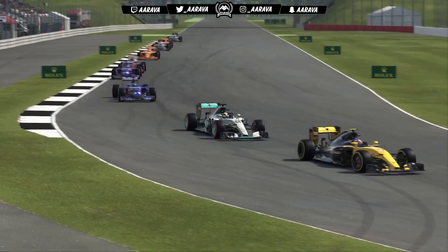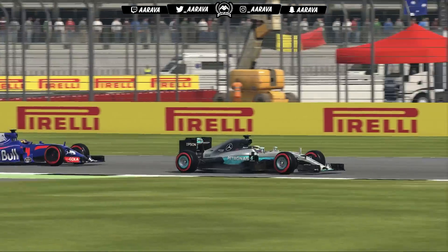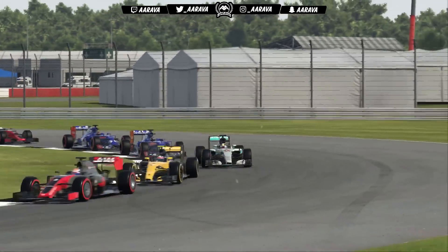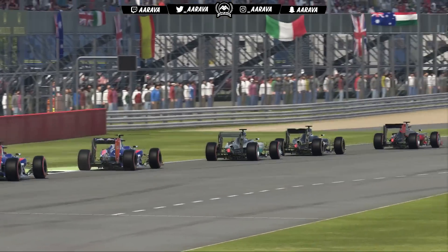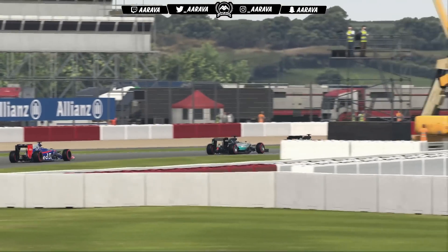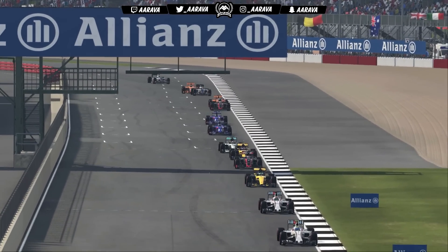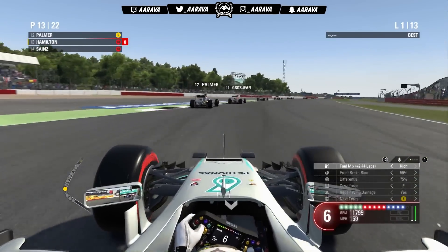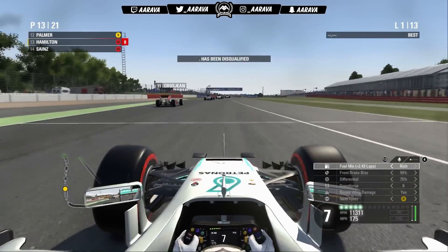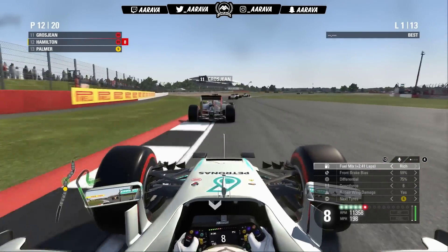We're now behind one of the two Renault cars heading down towards the Luffield section. It's Jolyon Palmer with Hulkenberg up ahead and one of the Haas cars there. We try to get it on the exit of Palmer but can't quite make it. We usually get pretty good traction off this exit against the AI at Silverstone. Palmer goes wide through Copse though, so we do make the move — Jolyon Palmer just making a mistake on the exit of the corner.